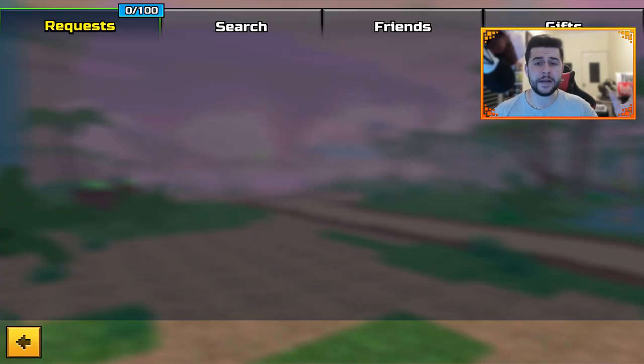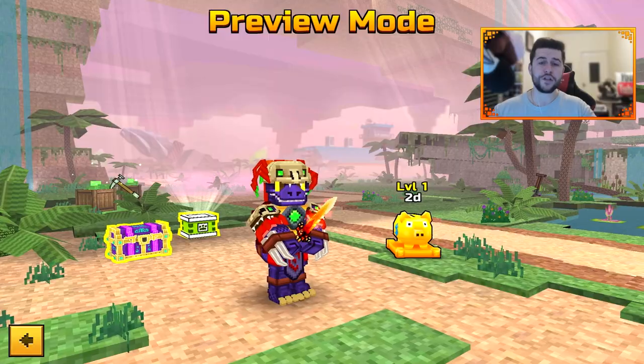There's also a new delete all requests option, especially useful if you're in a top clan — you can just get rid of all the invites at once. It works the same way when you add a friend. Pretty good feature.